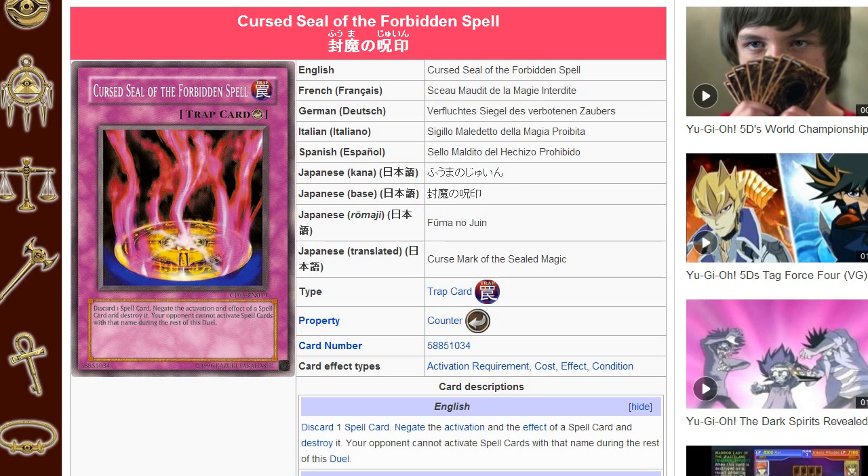Next up, this card is an instant win if you can pull it off. It's called Curse Seal of the Forbidden Spell — a very old card. It's a Counter-Trap that says you can discard one spell card to negate the activation and effect of a spell card and destroy it. Your opponent cannot activate spell cards with that name during the rest of this duel. So that means you activate it against Shaddoll Fusion, and your opponent can't activate any more Shaddoll Fusions. What's good with this card is even after they've already brought out their monster, sure, they might be able to add Shaddoll Fusion back, but once they activate it that next turn, you activate this, and then you don't have to deal with any more Shaddoll Fusions. There are other fusion ways for Shaddolls, but for the most part right now, no one is really playing that other quick-play, because it's not as plus as just the regular Shaddoll Fusion.